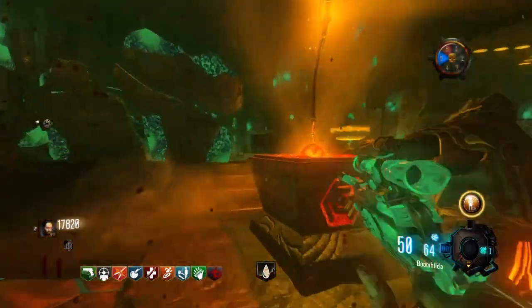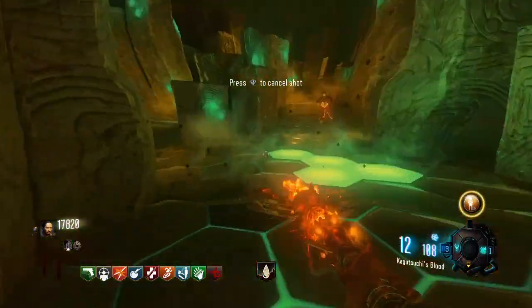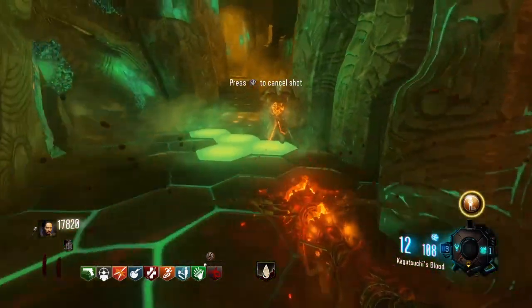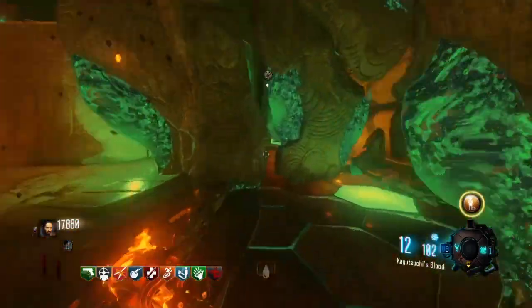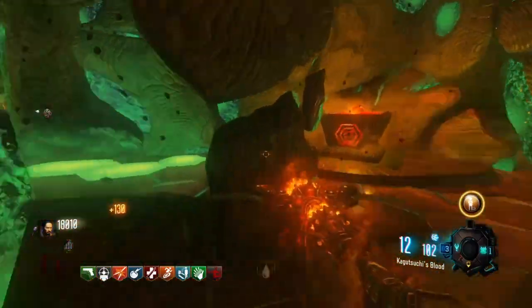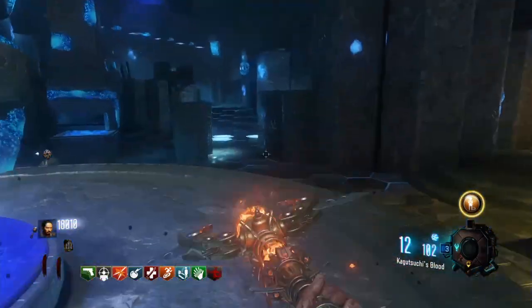Now that you guys have upgraded your fire staff, take your Katsuchi's Blood. You're going to be unlocked with a charge mechanism by holding R1 — or whatever it is on Xbox. Go ahead and hold that and shoot it at a zombie and it will make a lava-looking explosion and kill the zombie. You're also unlocked with a new melee attack. And you can snipe the zombie if you're lucky enough. You've also got the Sacraments Viglor, or the SV, for the last part of the staff.